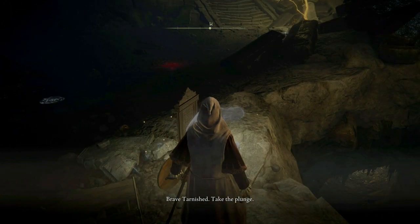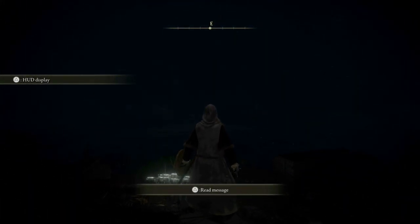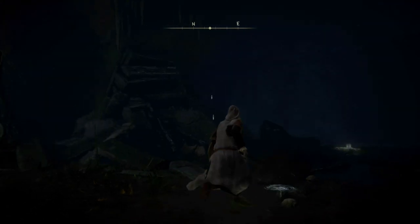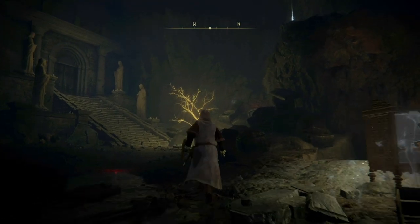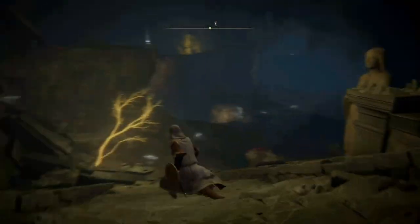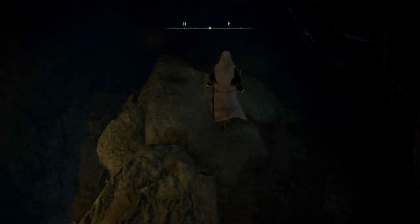Who's this chap? 'Brave Tarnished, to take the plunge.' There's a pickup up there — it's possible we can't get up there yet. I'm not seeing any way to walk up there. There's another one up there as well. It definitely looks like it's this way to go. I'm not sure what jumping down there is all about — let's just see if we can have a better look down that hole. It does look like you can jump down there, but it's possible you can only do it later when you've got a bit more health.